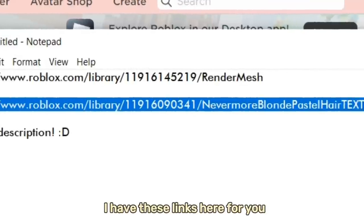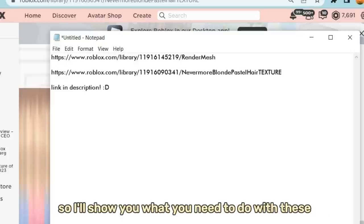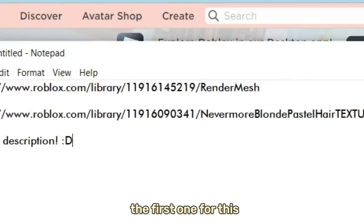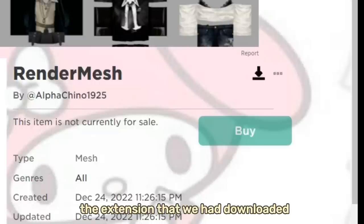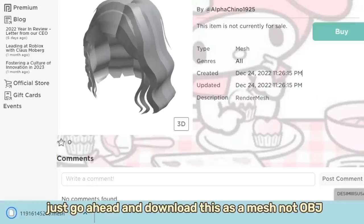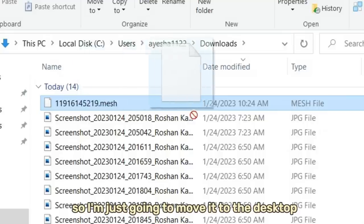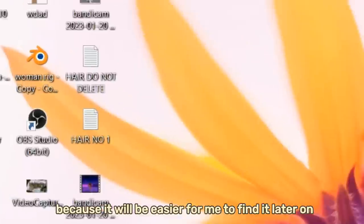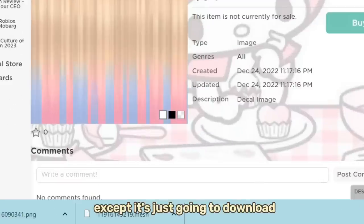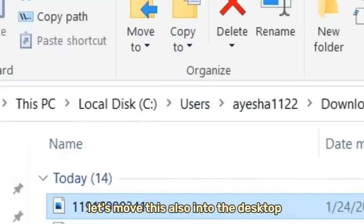I have these links here for you — they will be in the description below. We have the render mesh link and also the texture link, and I'll show you what you need to do with these. This is the render mesh — the extension we downloaded allows you to download this link. Go ahead and download it as a mesh, not OBJ. It'll download in just a second. I'm going to move it to the desktop so it's easier to find later. I'll do the same with the texture — since it's not a mesh, it'll just download. Let's move this to the desktop as well. We now have both our mesh and the texture, and we are already so close to getting the hair.